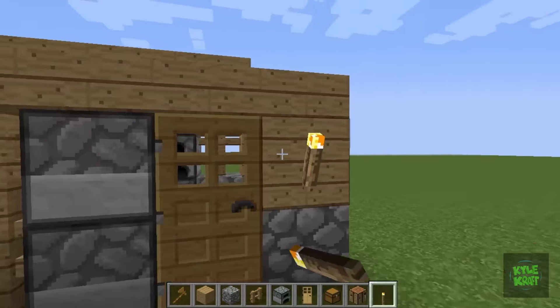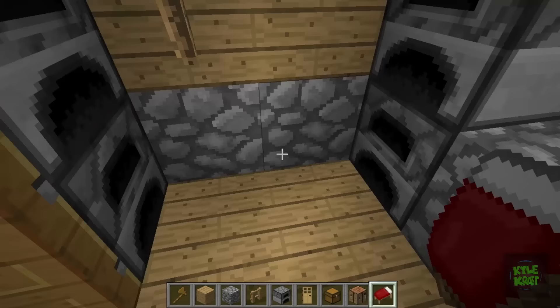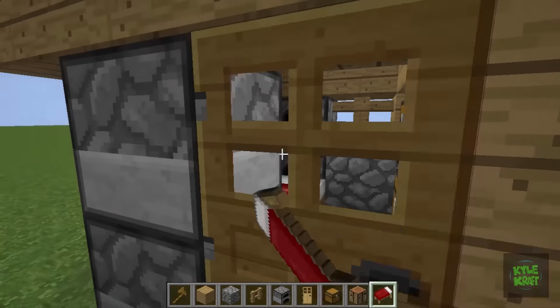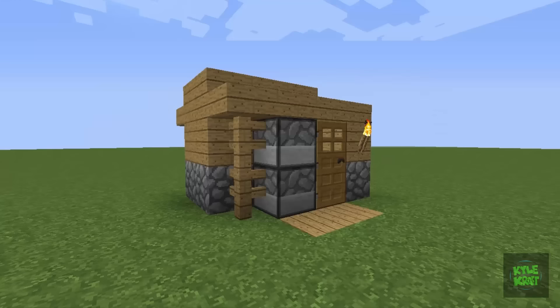Finally, throw in your oak door, a torch on the side, torch in there, your bed down so you can sleep. And you're all set with this nice little spacious room — a nice 4x4 build.